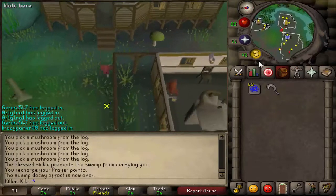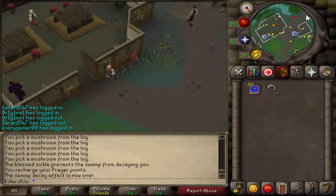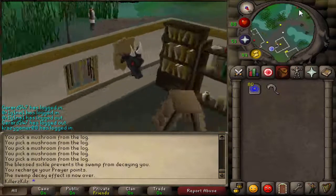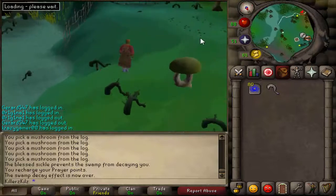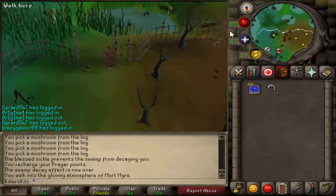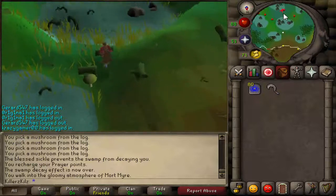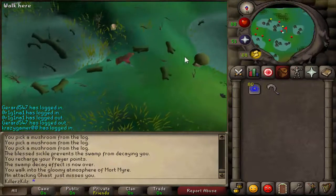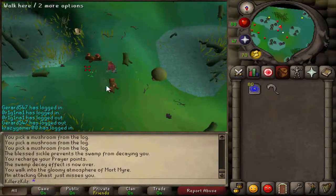Doing this method you can get up to 800 to 1000 fungus per hour, which makes it around 500 to 600k an hour. Unless you're getting 1k constantly, it can be like 800k an hour, but I'd say 500 to 600k an hour just to be safe, because if you don't make that 800k an hour you'll start moaning at me for being wrong.